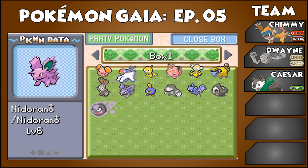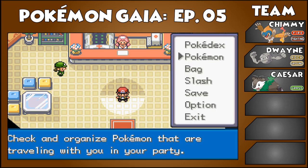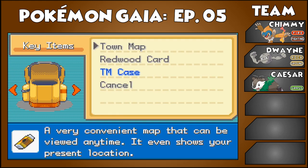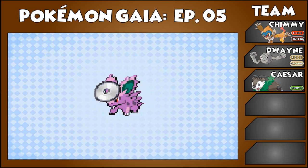I think what we're going to need is someone who can be our HM Slave, because I don't want to use HMs on any of my main party members if I can help it. I've used Chimchar before, and unless his Omega Ruby Alpha Sapphire learn set is different, the only real Fighting move he learns is Mach Punch, and then eventually Close Combat. I don't even know if I want Close Combat because it's not that great, and if I give him Rock Smash he's stuck with two Fighting moves that both do the same damage. So for starters, let's just use this Nidoran as our HM Slave.